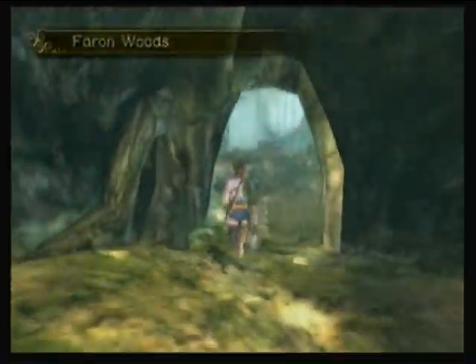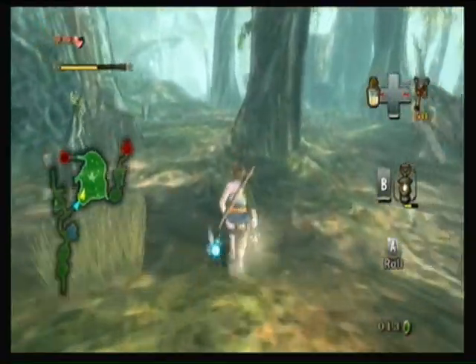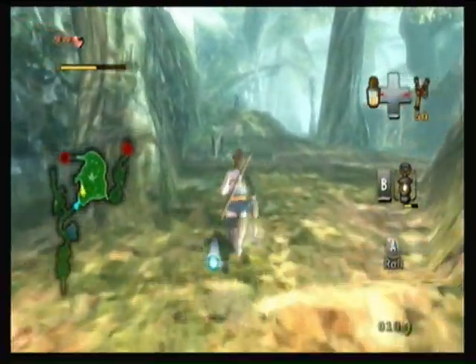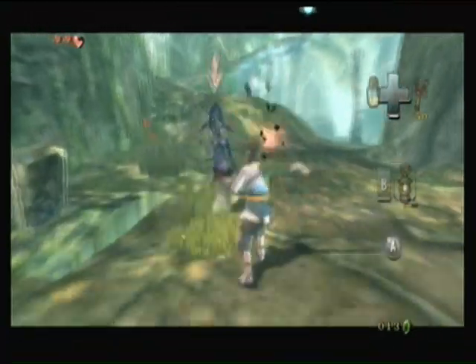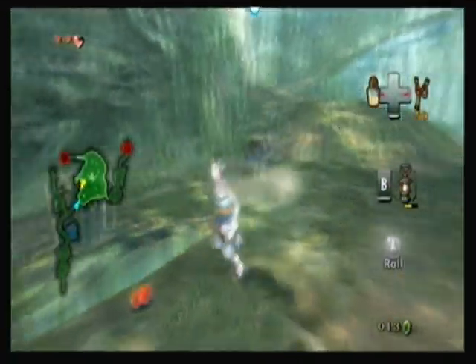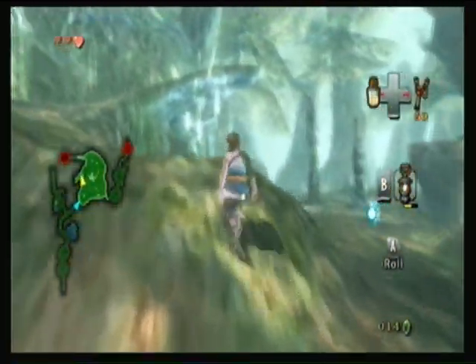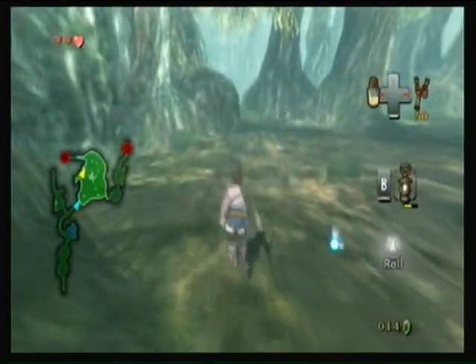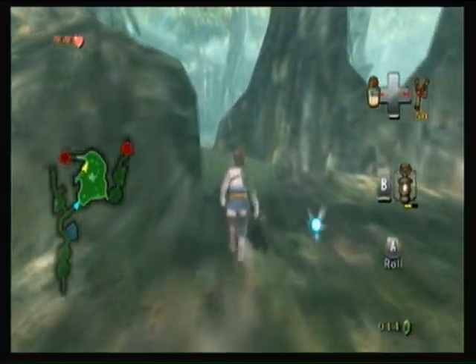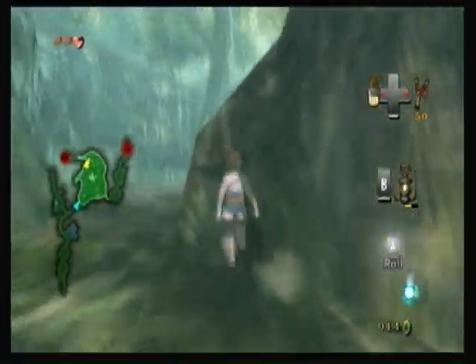There was also a version of this game released for the GameCube, ironically — it was at least later for the earlier console. This Wii version is a mirrored version of the GameCube version. Since it was originally developed for the GameCube, this one would be the mirrored version, which makes Link right-handed — which works with the Wii motion controllers. So everything you're seeing in this world, when you compare it to the GameCube version, is just mirrored.